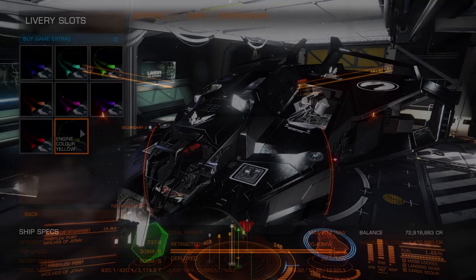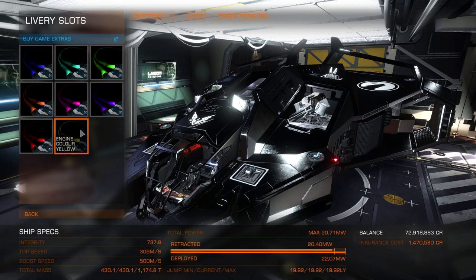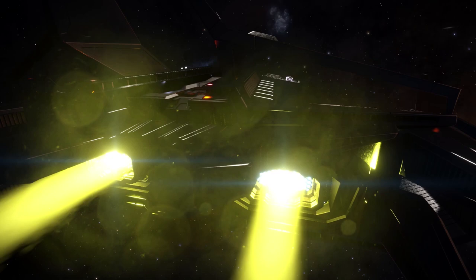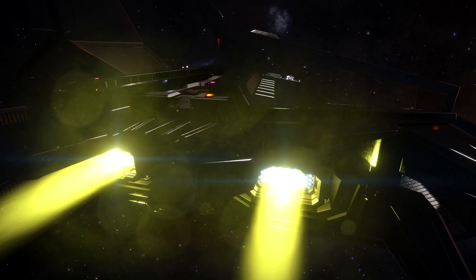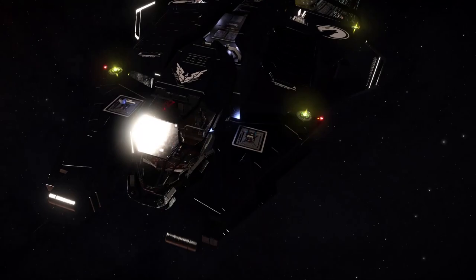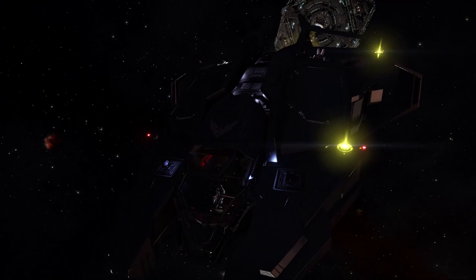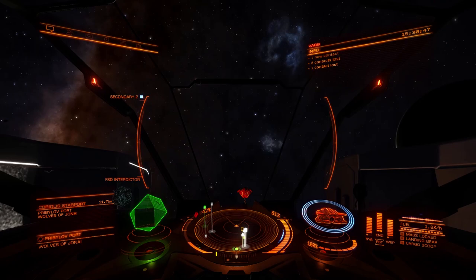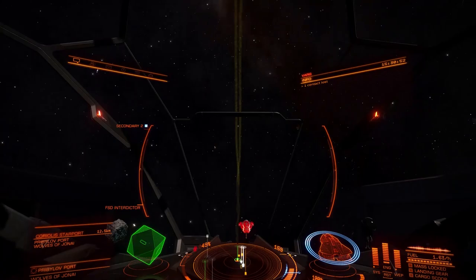Last but certainly by no means least, we're going to have a look at the yellow engine colour. I'm curious — is it going to be more like the orange or something very different? Nope, this is very, very vibrantly yellow. Boosting, that looks really interesting. The positional thrusters are showing up really well. It doesn't seem to be as much of a believable colour for me as the orange, cyan, or blue, but it's really not bad. Boosting around, the contrails do show up very vividly.